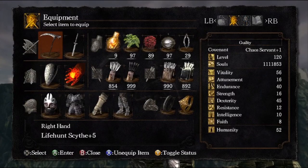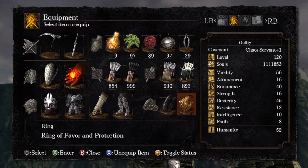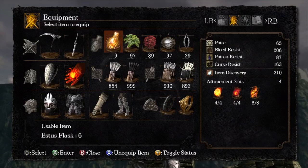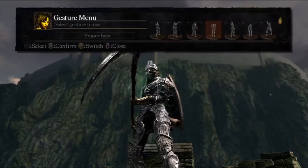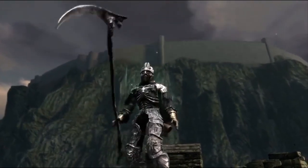I'm using my Guilty character, who I've made to try and get into the Book of the Guilty, but it's not going so well so far. But this is a highly optimized Dark Souls PvP build. I do have 65 poise, so I actually stack quite a lot of poise, and I use the Ring of Favor and Protection as well. I have the Lifehunt Scythe as my main weapon as well as the Chaos Blade in my offhand.